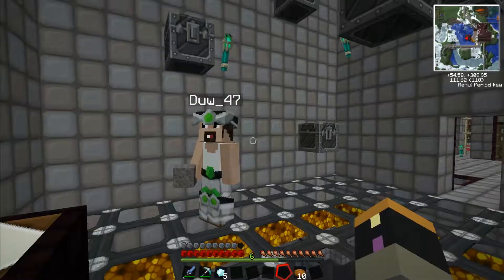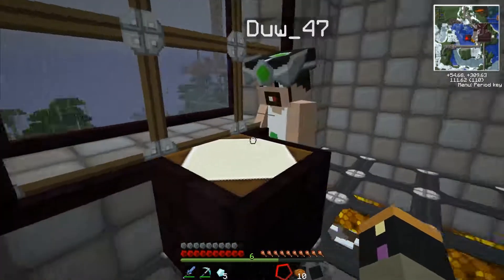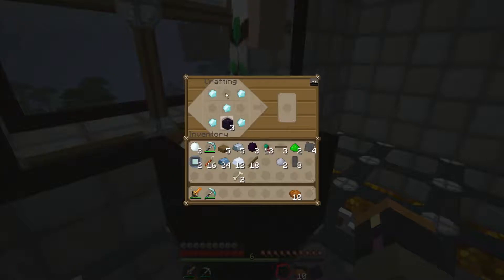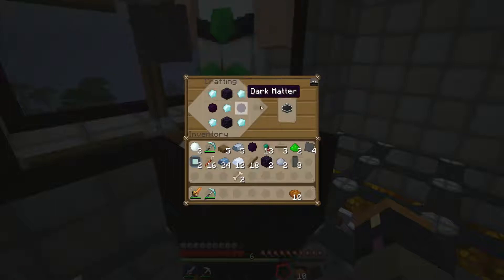Hey everyone, in this video we're going to show you the Gem of Eternal Density. What this actually does is it consumes items, storing their EMC, and when it has enough EMC to make an item in its list, it does so. It's got its own little list.